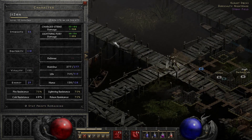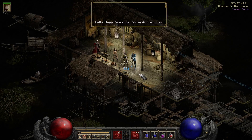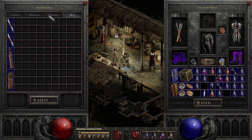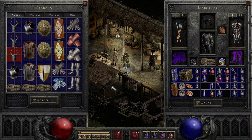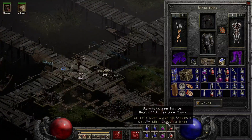Let's put five stat points into Strength. Hello there — Ashira gives her dialogue. What does she sell? Bows and things. Nothing good. 30 faster run/walk boots are sweet, but we don't actually need them.